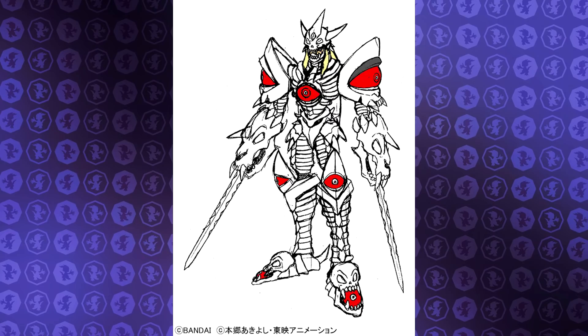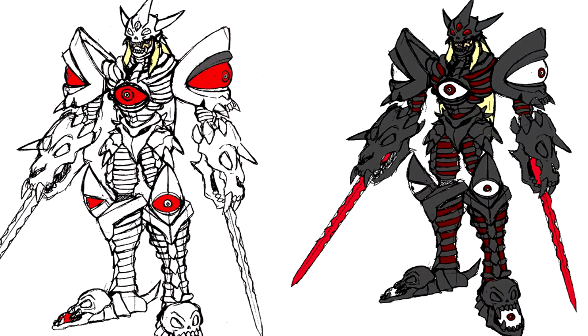Now we have Duskmon, and as you can see he's in white and red in the early design — that's what we could have got. But they decided to switch it to black and red, which is really awesome. The early design would have looked like an undead Digimon, but in black and red it's even better. Black and red together is always a cool color mix for darker monsters.